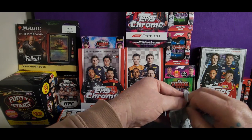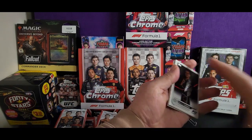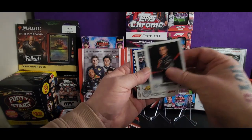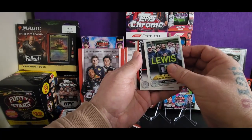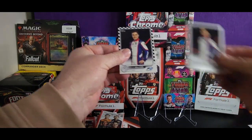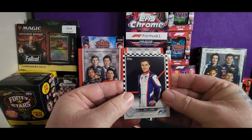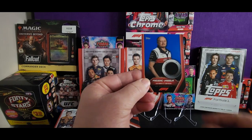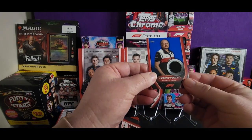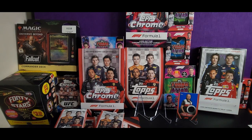I've opened this product before. Might have a relic — Carlos Sainz, one with a checkerboard and one base. Blue relic! Now these are numbered — 84 out of 99. Fantastic. Put that bad boy down there. It's a good start to this box.